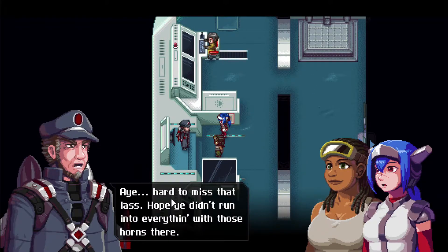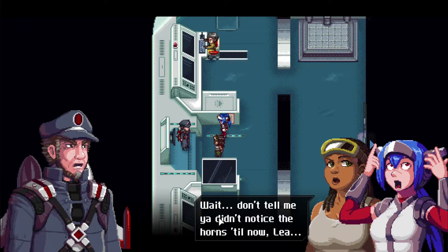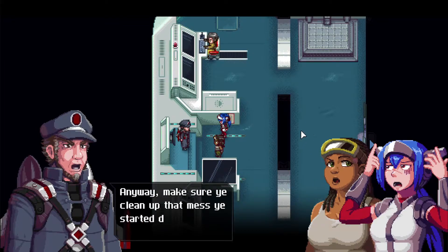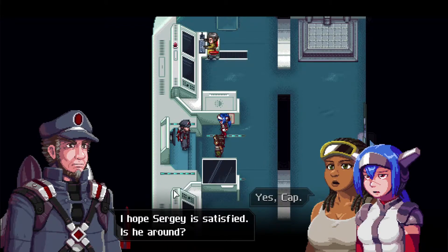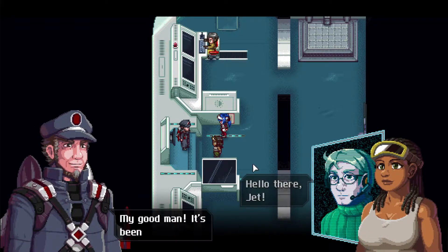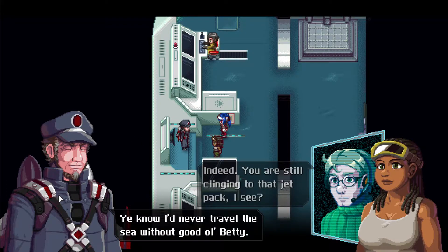We meet the captain — Jet — who is indeed grumpy. There's a call with Sergei, an old friend. Carla mentions that Leah is up for a battle, and Jet — apparently a former VRP dueling champion — agrees to give a combat lesson. The captain dismisses us to look around the ship. We discover we are an avatar — we saw in the beginning where it said 'initializing avatar.' So there's something confusing about why we're here.